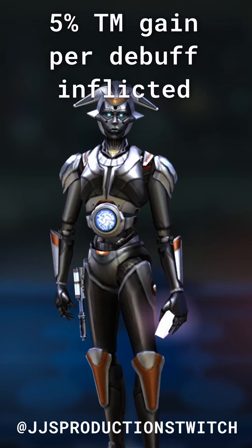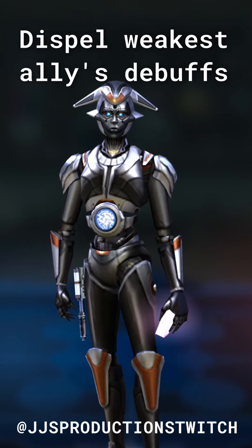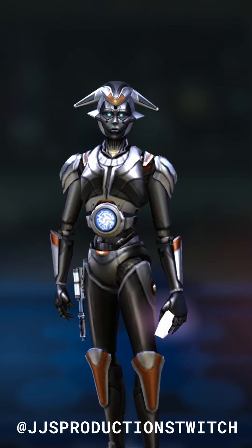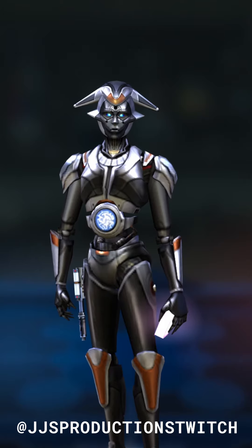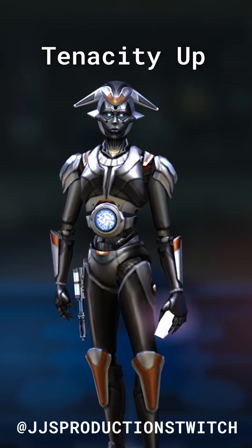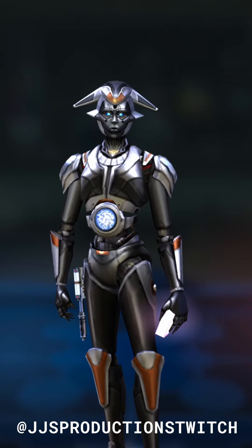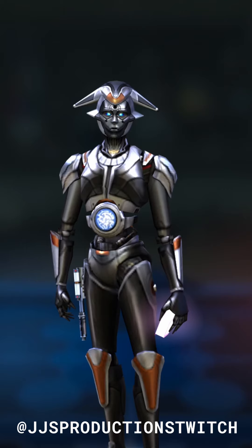Allies also gain 5% turn meter for each debuff inflicted, up to a maximum of 60%. Sortie's second special, Tactical Advantage, has a 3-turn cooldown. It dispels all debuffs on the weakest ally, who then gains advantage, health steal up, and speed up. Non-separatist droid allies gain offense up and tenacity up if debuffs were dispelled, and inflicts speed down and target lock on the weakest enemy for 2 turns.